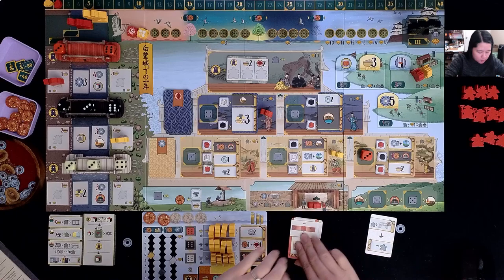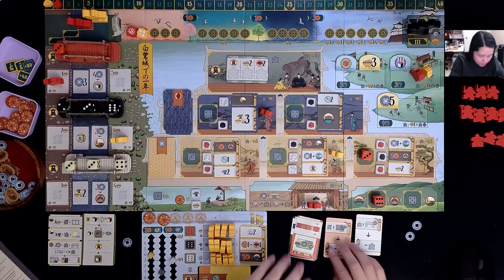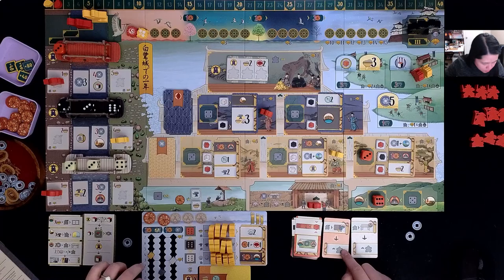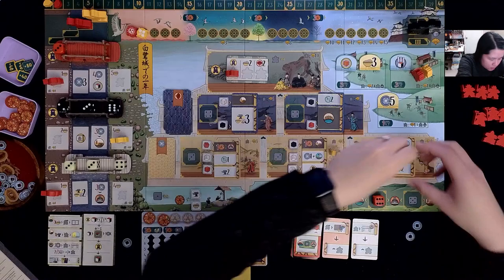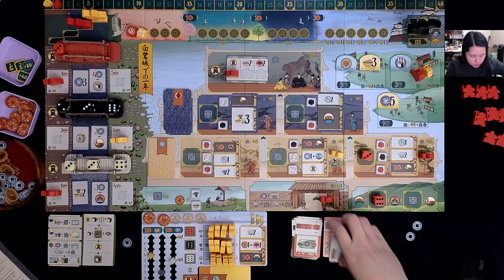The AI takes the rightmost die — a six going here, one higher than the five, gaining one coin. The AI carries out four actions: placing a gardener on the lowest-valued garden spot, leveling up a warrior going to the first castle section, entering the gates again, and leveling up again. They're all over the castle, which is not great — I need more people there.